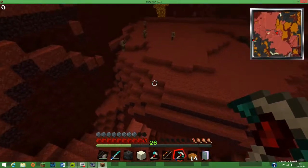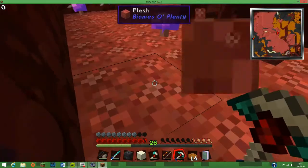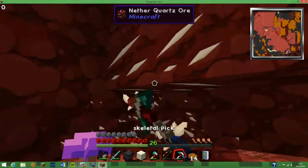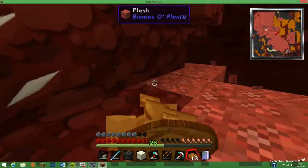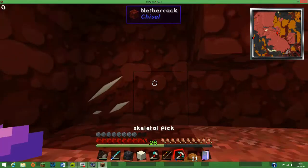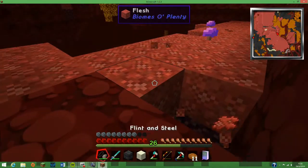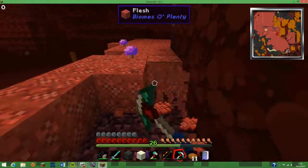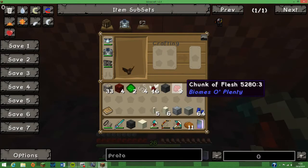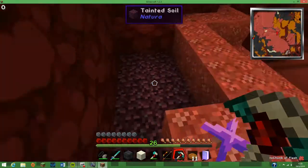It's a bit like a cobweb kind of thing; you sink a little bit through it. What's this? Flesh. I'm going to eat. Delicious! I've got a spade — what's it going there? A chunk of flesh. Oh, it breaks. Block! And then there's tainted soil.